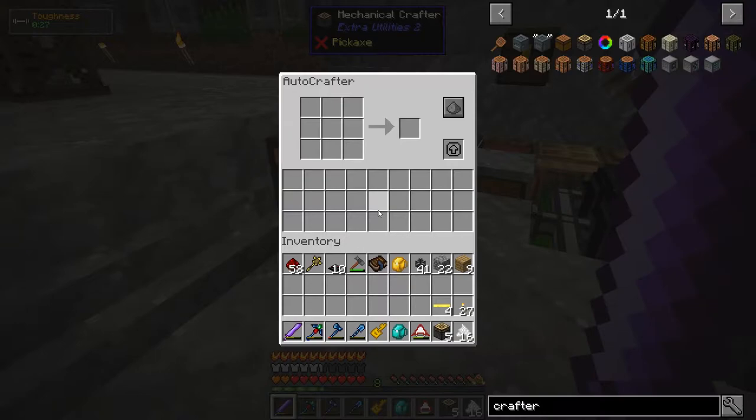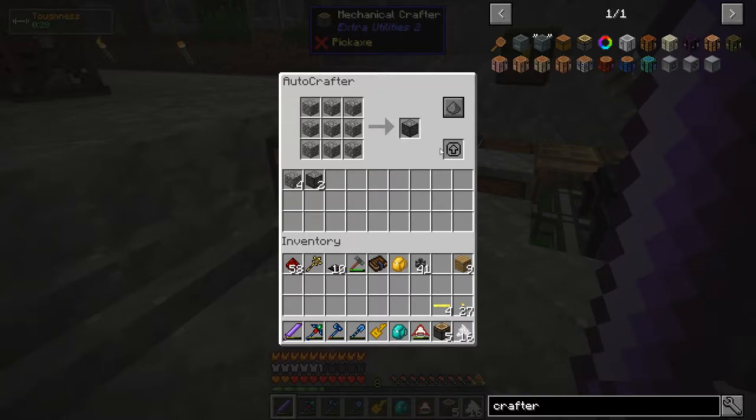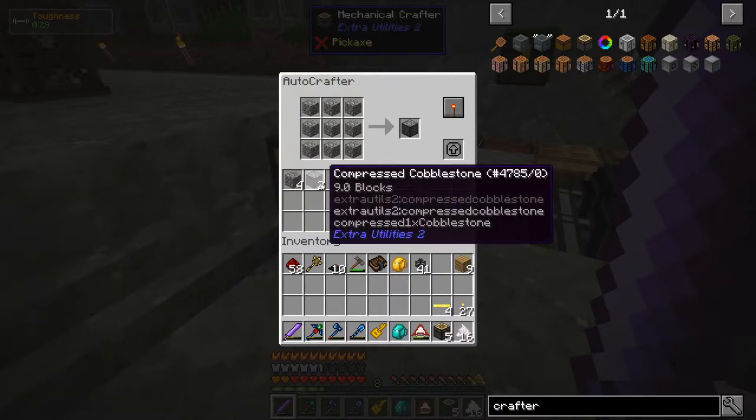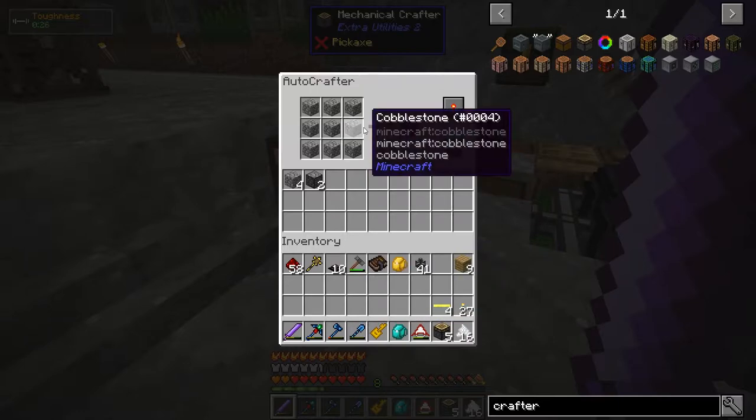It doesn't look like it takes power from what I can tell, so let's just give it a simple recipe — Compressed Cobblestone. It's reasonably fast; it doesn't need to be super fast. Always on, speed upgrades — looks like there's really nothing else to do with it. The only challenge is that the ingredients it uses to craft and the output are the same inventory space, which means if we hook a transfer node directly onto the outside, it's going to indiscriminately pull out whatever. We want it to only pull out the crafting output, so I'm going to have to make some item filter stuff for Extra Utilities.